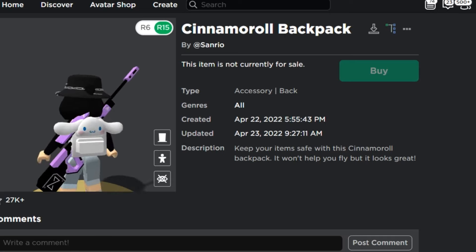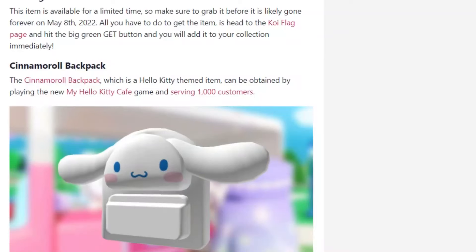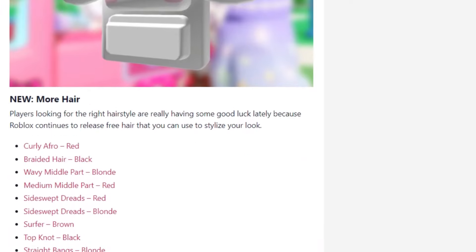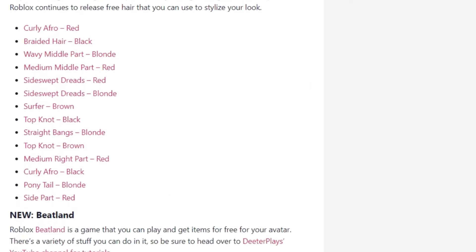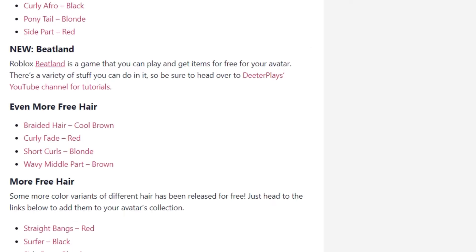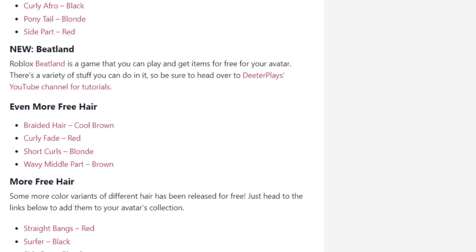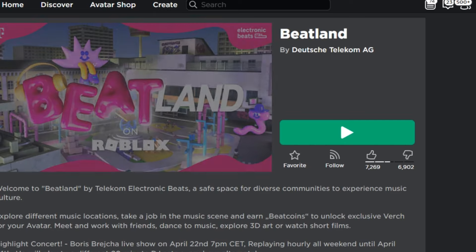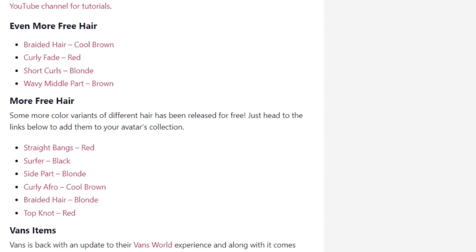For the next ones there are some other new hairs like the curly one — I think you guys have already got those since I've shown them in the hair combos. There's also a game called Robux Beatland where you can get items for free for your avatar, similar to the rest I've mentioned. And there's more free hair as well.